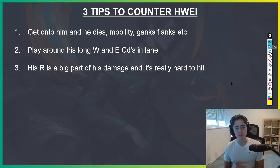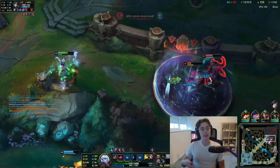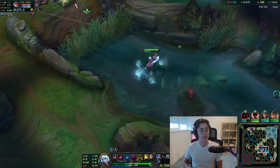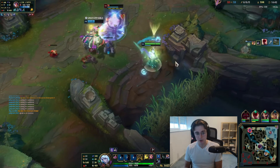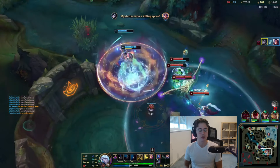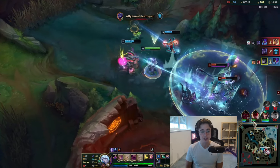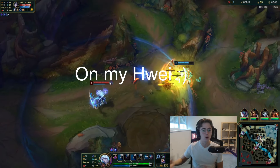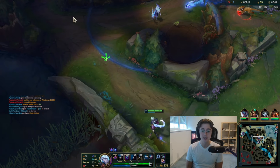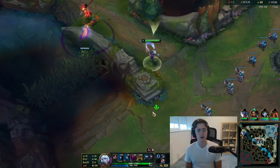Tip number three: his ultimate is a very big part of his kit when it comes to damage. Without his ult it's going to be very hard for him to deal significant damage. It also provides a lot of setup — if Hwei lands his R, he gets a very big slow, and that slow allows him to hit other abilities onto the target. So not only does it deal a lot of damage, it also sets up the rest of his damage. If we know Hwei has R up, we want to be careful about committing or going on to him, because a fear plus R is a lot of damage. We mainly want to bait his R out.